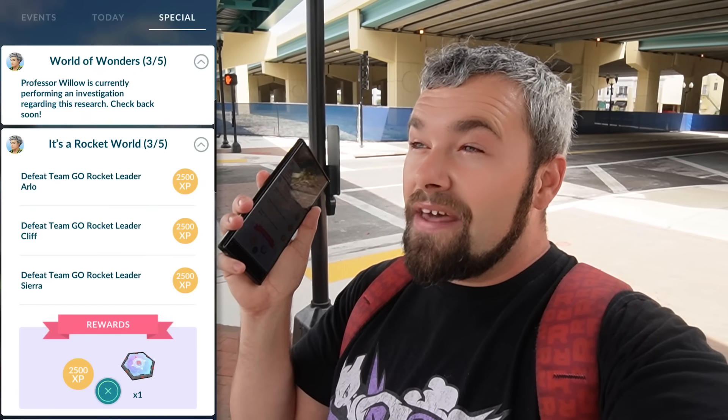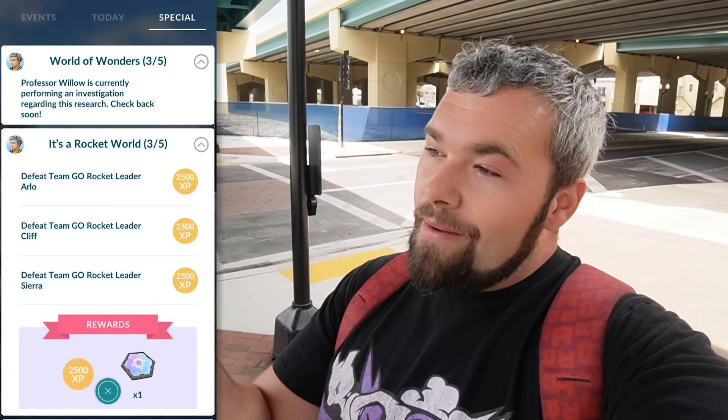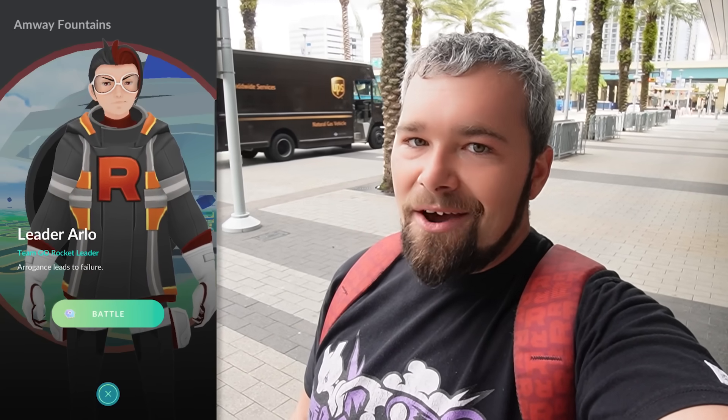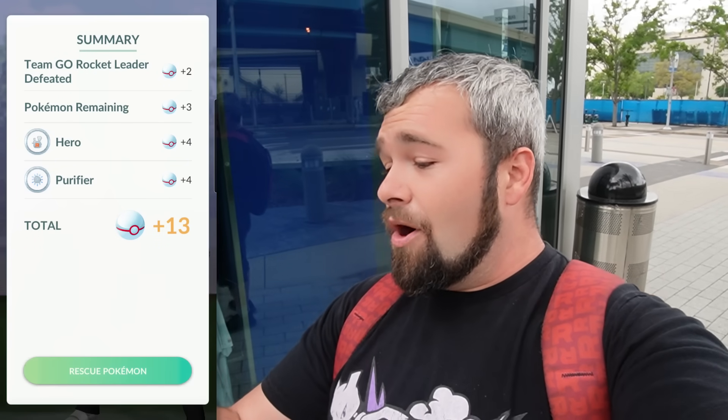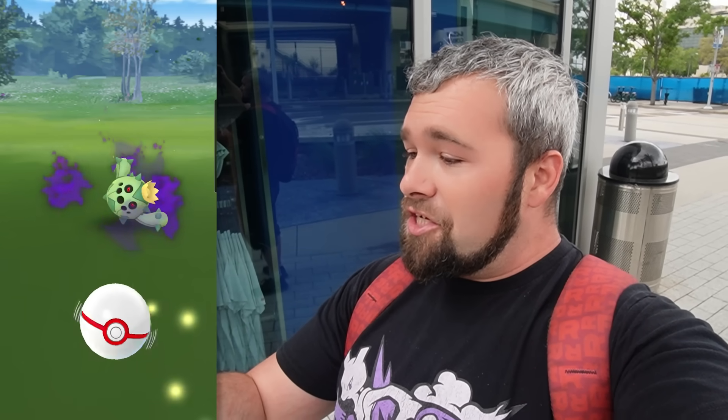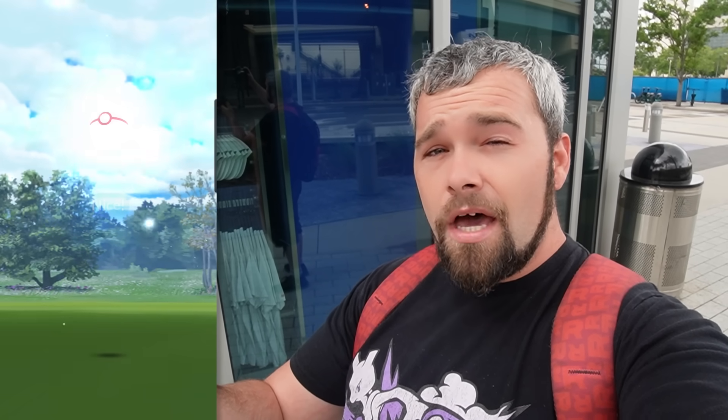For page three we need to defeat each of the Team GO Rocket Leaders. There are some Cliffs back there and a Sierra I was just out of range for. Hopefully the one I'm heading to will be Arlo — this actually did turn out to be an Arlo, so that's great. Now that we have all three, we can just easily smash this out. We've completed that part, but he's not gonna give us a shiny shadow Cacnea — 263, that's only 17 off the hundo.